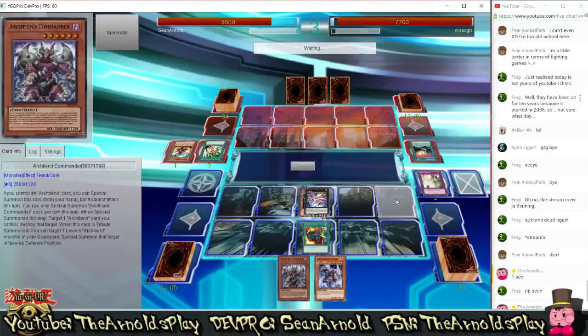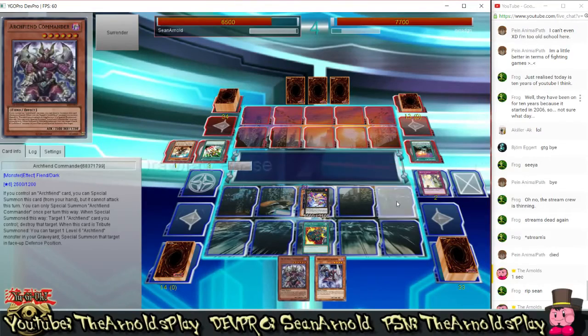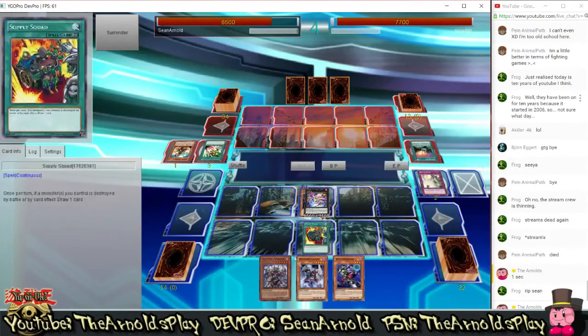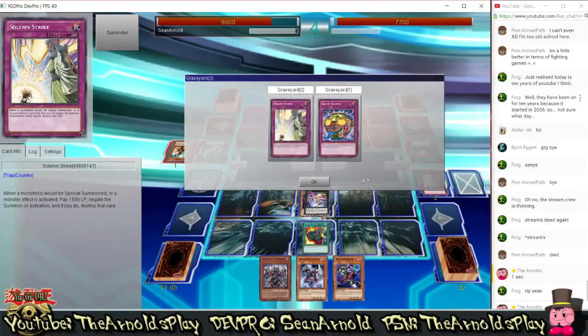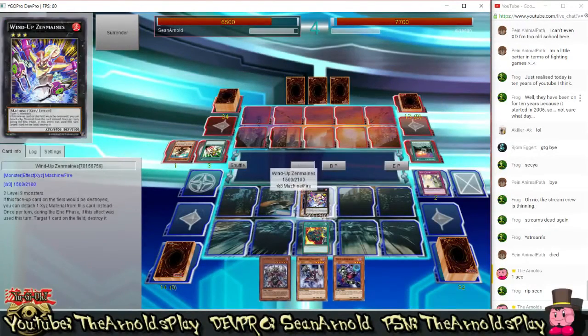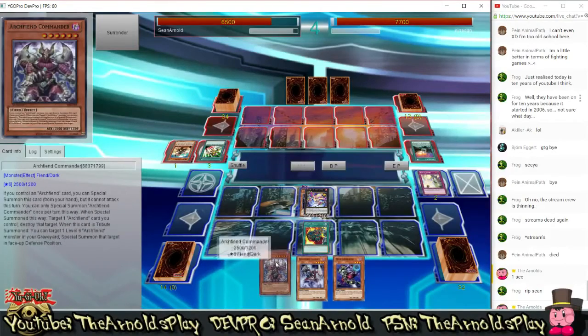There's the cut — sorry about that. We missed a turn there. What I can tell you is I didn't attack Cosmo Farm Gale; I left her on the field. Then he tried to activate her effect and I responded with Solemn Strike, sending her to the graveyard. My opponent played another copy of Emergency Teleport to special summon another copy and some shenanigans happened. I also lost my Jar of Avarice — I think it might have been destroyed by MST or something like that.